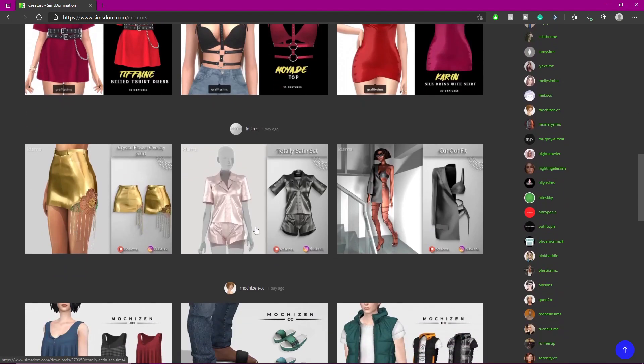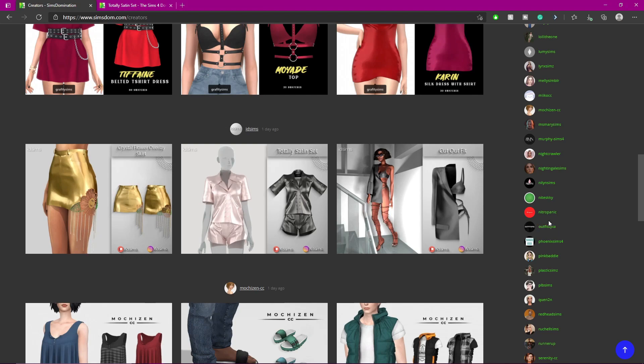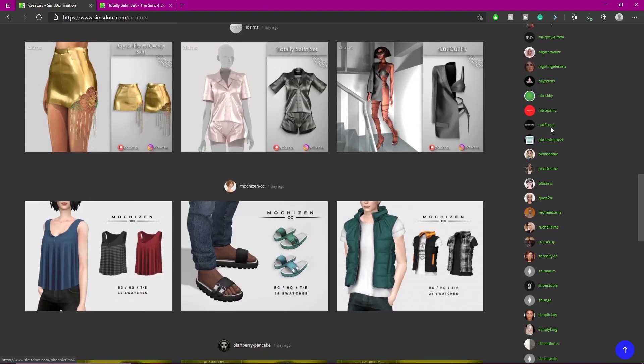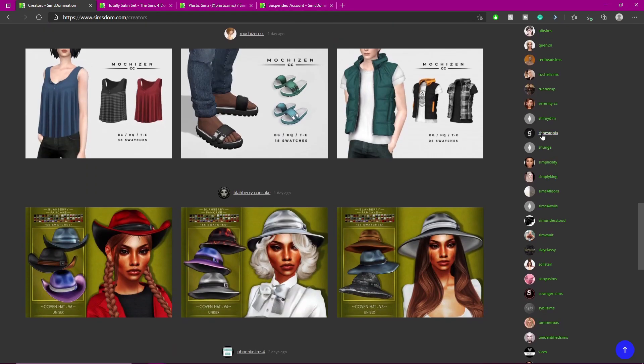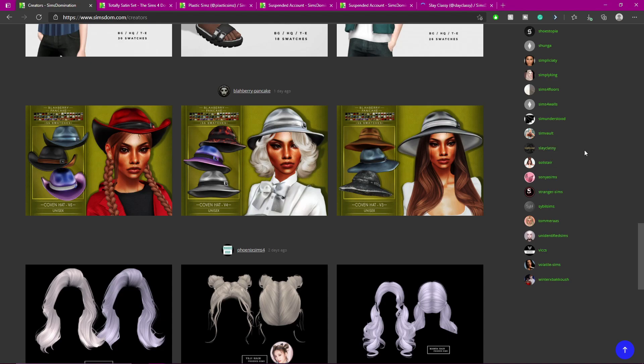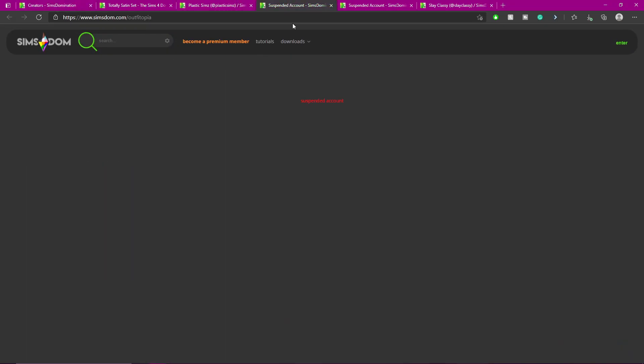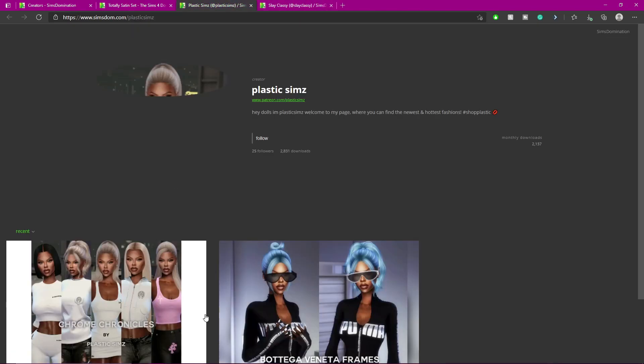Let's move this to a different window. Who is this creator? Let me know please. Nitro Panic — I think I got all the recent stuff. Plastic Sims — I think their stuff is on Patreon. Shoes Topia — let me see if they have anything new since I haven't been there in a while. Slay Classy — account suspended. What happened to these people?